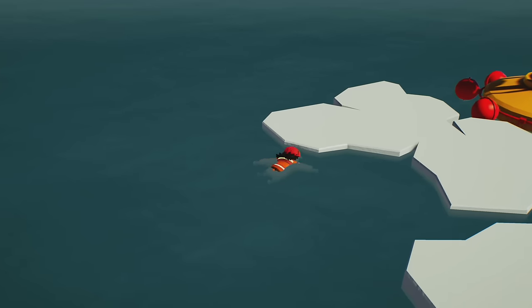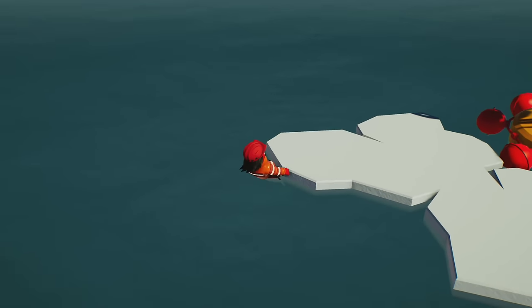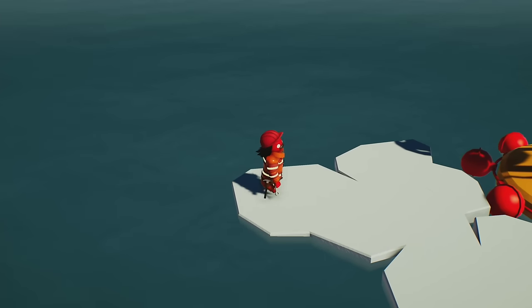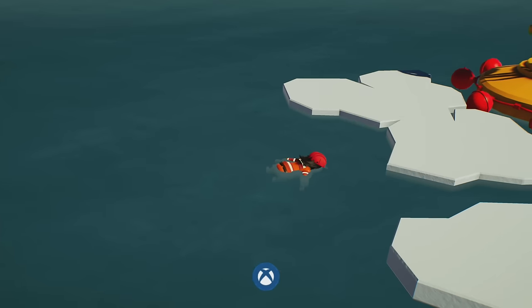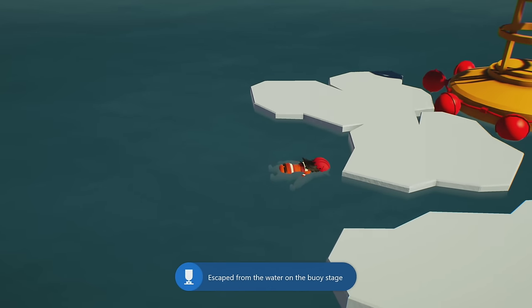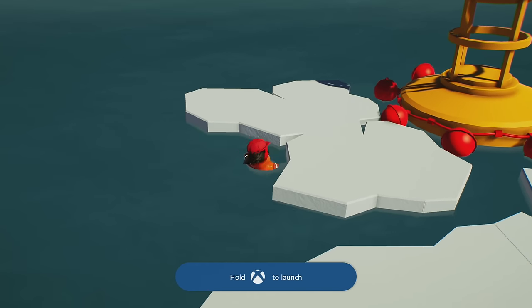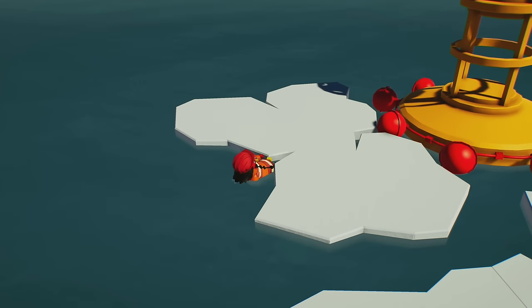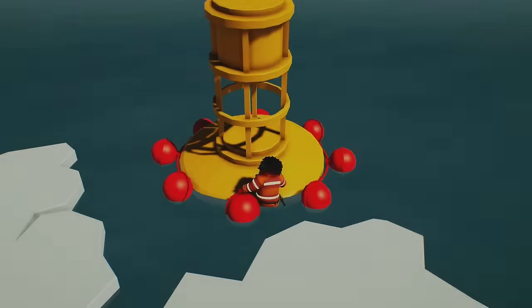The first thing we'll do on this map is jump into the water, and then use LB and RB to grab onto the ice, and then jump using A to pull yourself back onto the ice. This should unlock your first achievement or trophy. You might want to take a little bit of time to get used to the controls on this level, as we'll be doing this for the better part of the next hour or so.